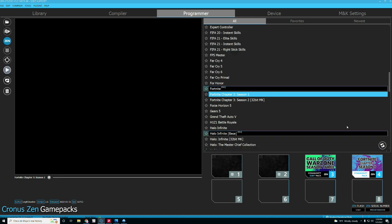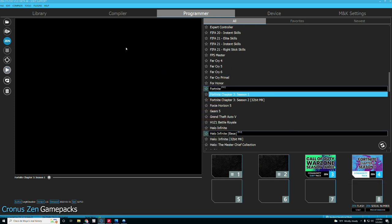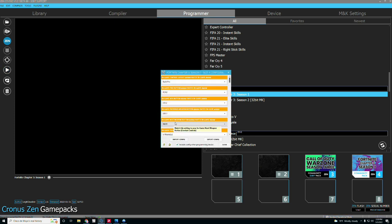For the Fortnite Chapter 3 Season 1 pack: the first thing you want to do when you open up your Zen is make sure everything's plugged in, drag and drop the pack into whatever slot you want, and then hit play once you save all your settings. We're going to go through the settings, explain what you need to change, and then you can decide whether you want to try this pack or move on to a different script.